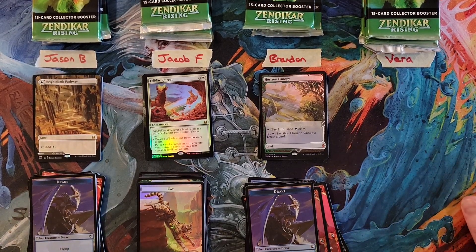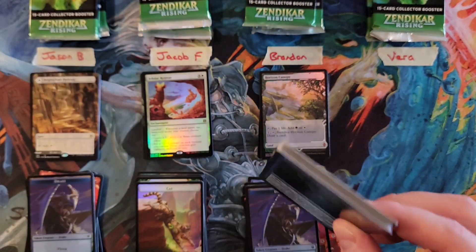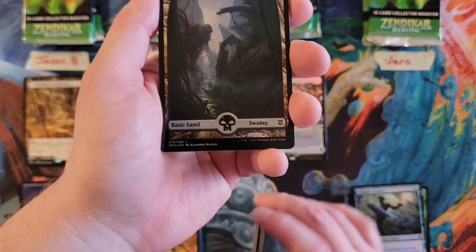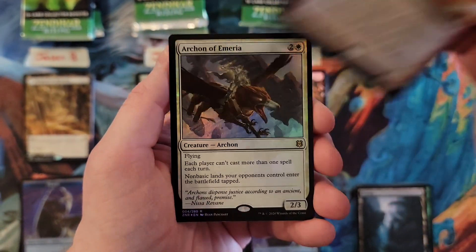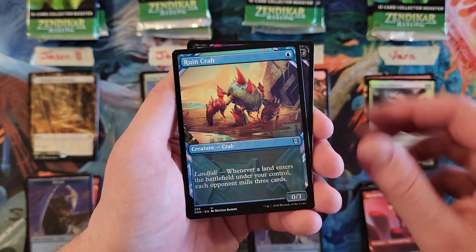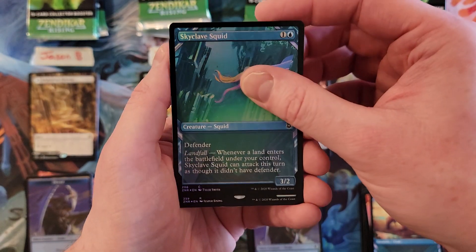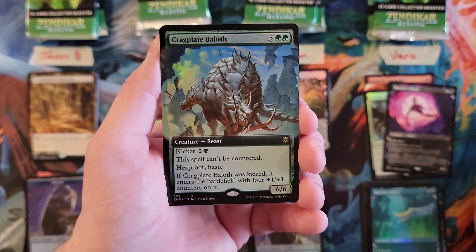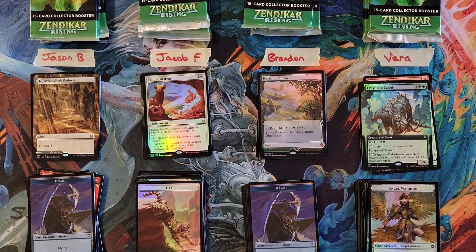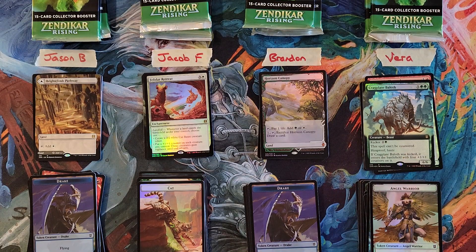And in classic POA fashion, I don't have any sleeves near me — I'll sleeve it up immediately after. All right, Vera. Magmatic Channeler for a two. The Archon of Emyria — so you're at a five so far. Hellhound. Runecrab. Skyclave Shade — so you're at a seven. Squid. And a Krag Plate Beloth, big ol' beastie — seven. So that is a 14 in your first pack. After round one: Jason tied for the high at 14, Jacob at 12, Brandon in the low at 10, and Vera also tied at the high at 14.